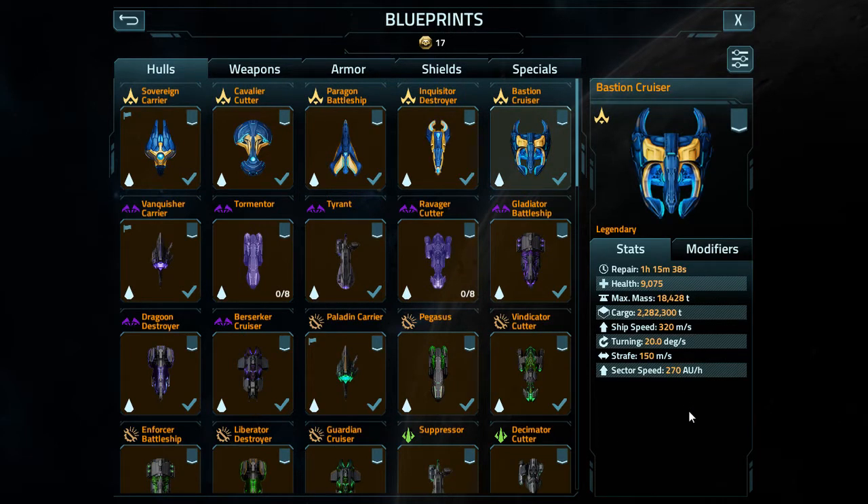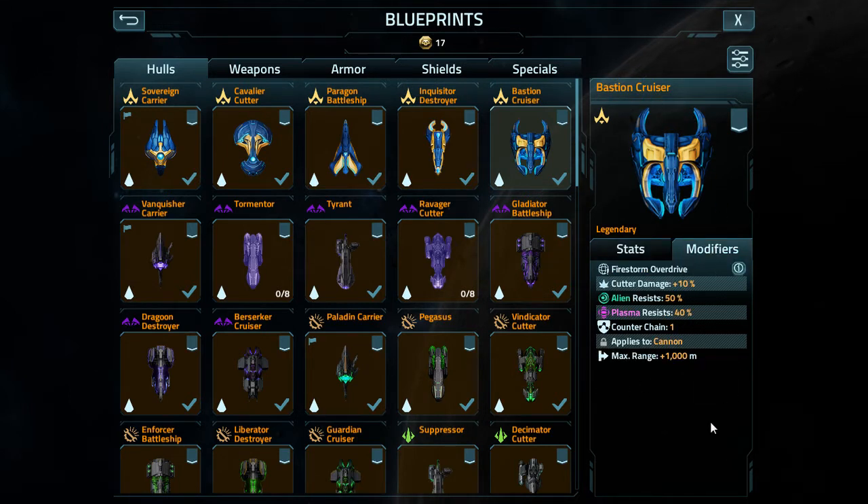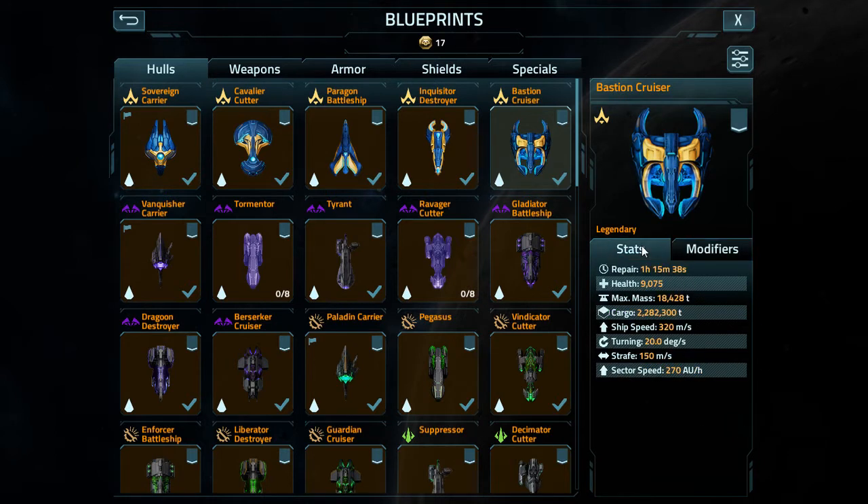Under the modifier tab where it shows all this stuff, it'll be reduced by half. Everything will be reduced by 50%, and the ship will be reduced by 50% size in combat. So it'll be a smaller, harder-to-hit vessel, but it will also lack overall durability.